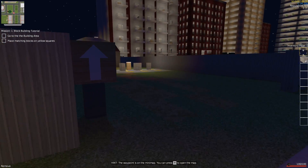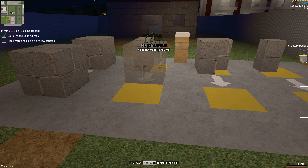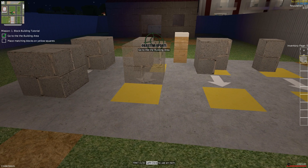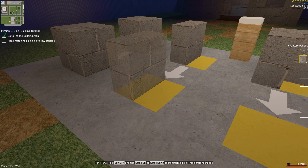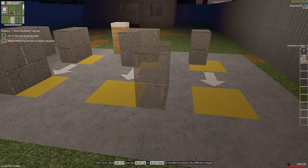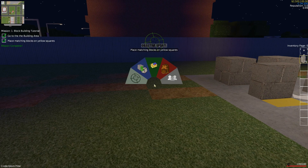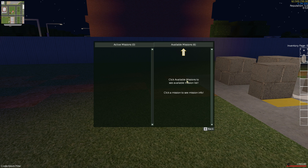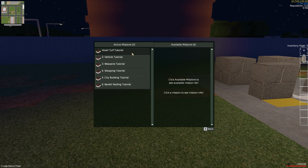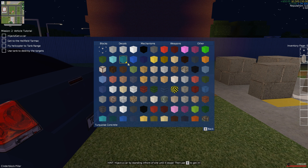I think you guys are going to really like this game, especially if you play Broke Protocol. There are different blocks that you can make — if you hit Control, scroll, then right-click to rotate, you can place them down and do different things. There are a bunch of different blocks I'll show you in a second. We'll cash in this mission to make money, and here are all the blocks that are in the game.